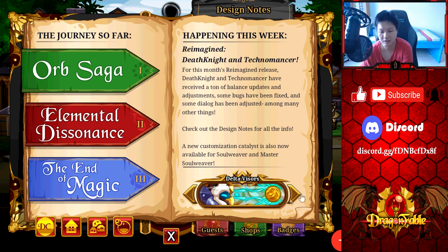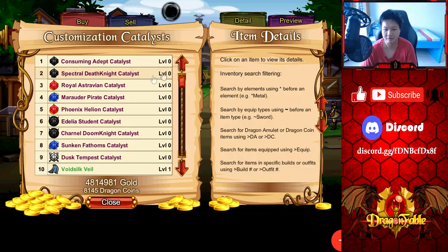Before I talk about that, let's talk about the Delta Visors, which is the DC special for this month — and oh my god, they added animations for all of them and a picture too! So nice. I love it. Of course, this is to better help them sell the item, which is a very smart business move, but I love that they added this as well because the whole visual aspect is certainly very appealing.